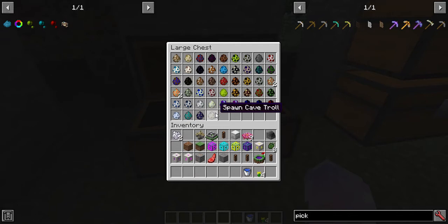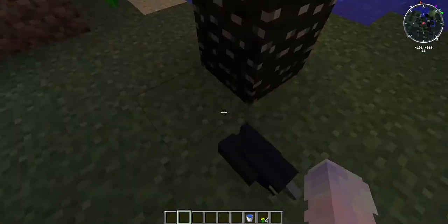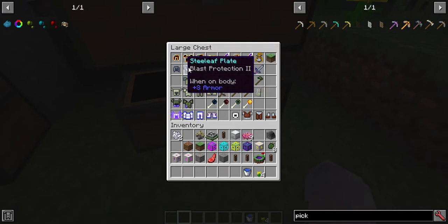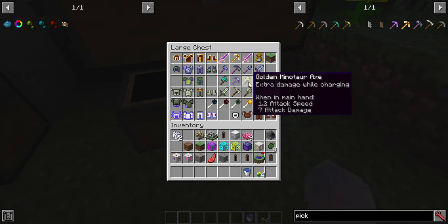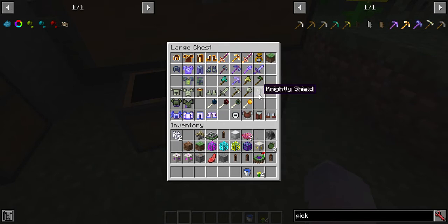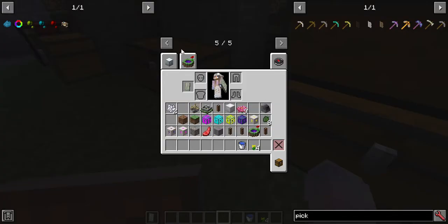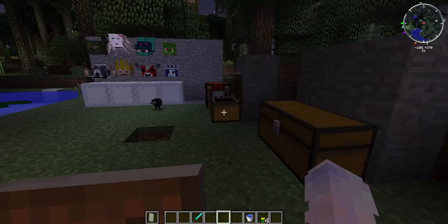Up here are all the spawn eggs - I'm not going to spawn these because there are way too many. You can spawn them in your world if you'd like. That's a crow - I think that's in the Twilight Forest mod. Over here are all the armors. Some of these don't have the full set - like this one doesn't have boots or pants, and this one doesn't have boots or a helmet. You guys can pause the video and look at all this. I'm pretty sure you can get one of these from the minotaur. There's even a shield.